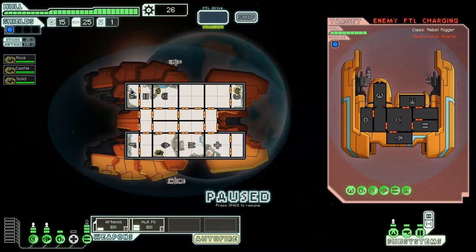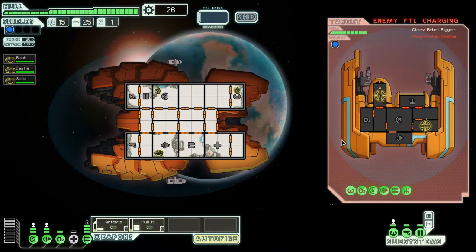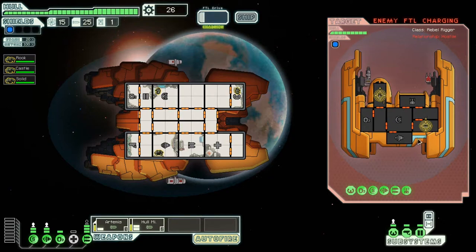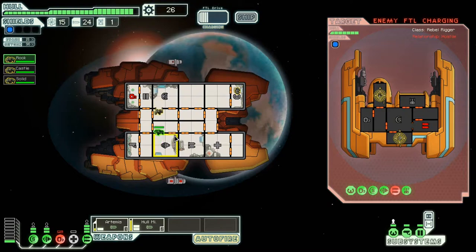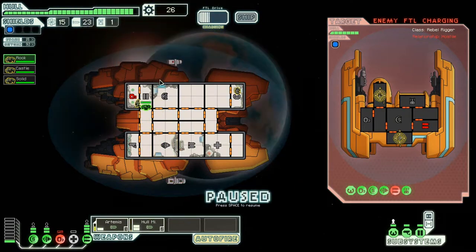I wonder what type of drones he's got. We're going to fire the Artemis on his weapons and the hull missile on his piloting — just to slow him down and prevent him from hurting me. He's probably got defense drones on his ship because I don't see anything attacking me. The ship layout is basically not connected here, so you have to walk through the main area to get to all the rooms — kind of a nuisance.